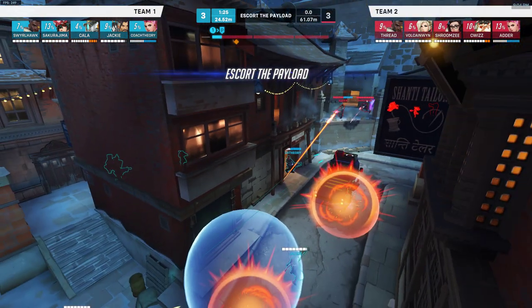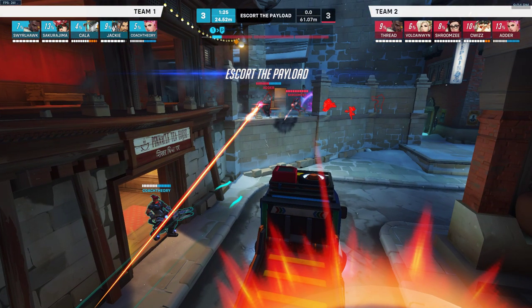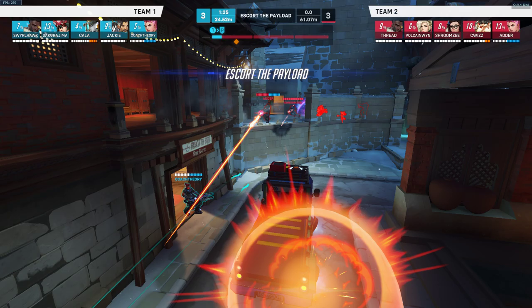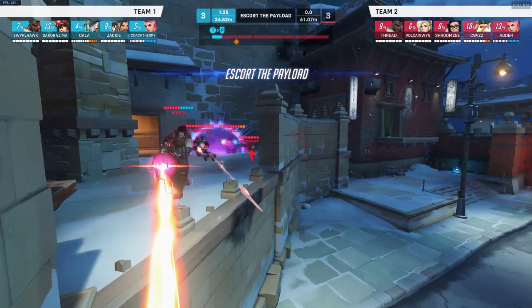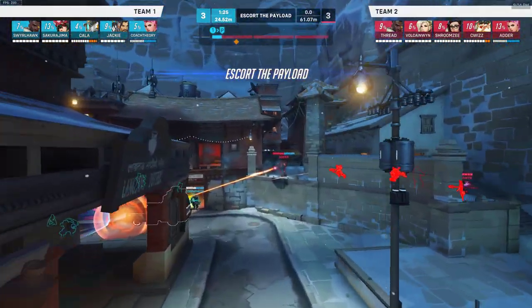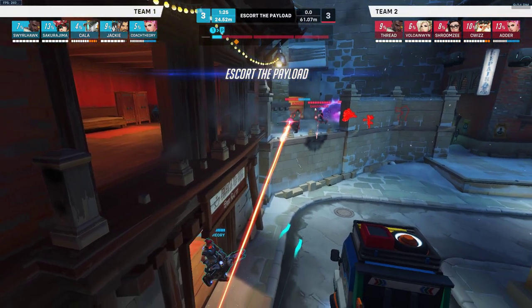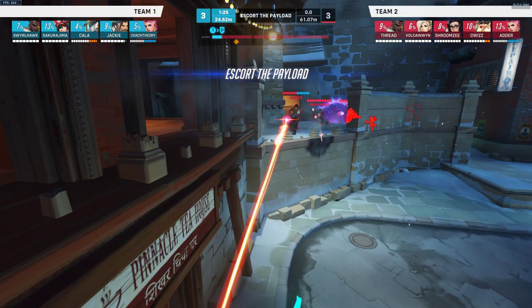I do have a Shambali guide, but only for first point. For Shambali, taking this high ground is really important. After you take this high ground, the next fight is at gate, then you take the corner, and then you cap the point. What's interesting is I generally only thought of there being two different ways to take high ground, assuming you're not dive — if you're diving, you can just go straight up top. But if you're not dive, there are two ways to go up top.